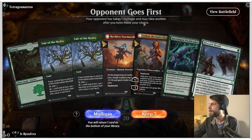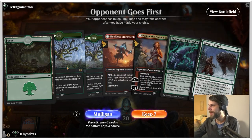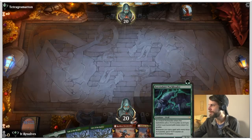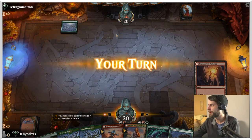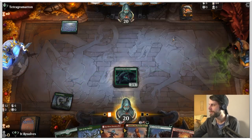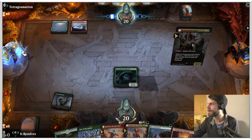Alright guys, here we are for game number one. Aside from not having red mana, this hand is actually quite good - I think I'm going to keep this. We've got the one-drop, and we've also got a three and a four-drop that we can hopefully get to if we can get that red mana. Looks like our opponent also mulliganed here, which just means we're up a card - always a great way to start.